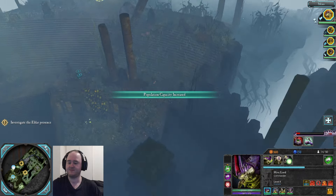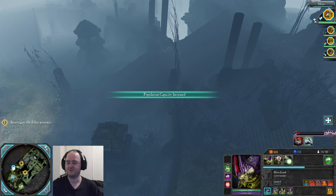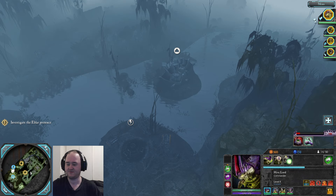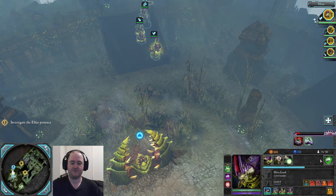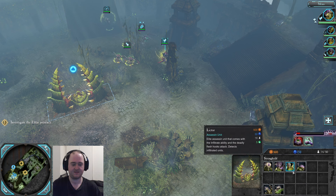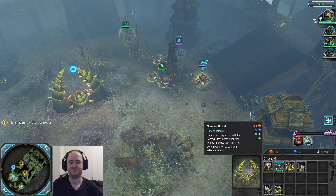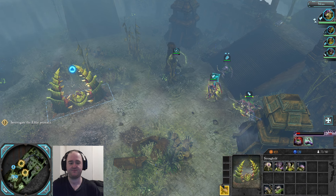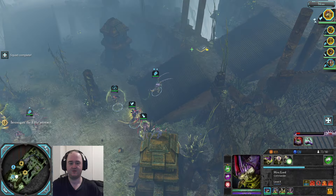I want to come from the south this time so I can go straight to the headquarters structure and get that — I don't need that at all, just this. Should I just get Ravenous with Death Spitters? These guys are fairly low armor so I feel like that would be pretty useful.